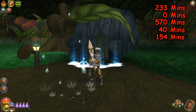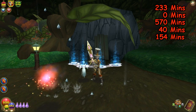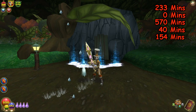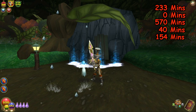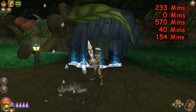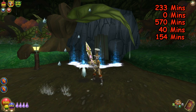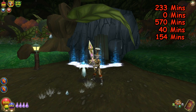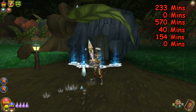The next ingredient is the Flawless Amethyst. Just like with the Tempest Treasure cards, so long as you've got a little gold it's no problem. You can buy it from the vendor in Celestia or from the Bazaar. Spend your gold, off you go. We're going to say zero minutes for that one.